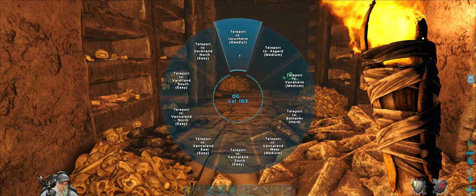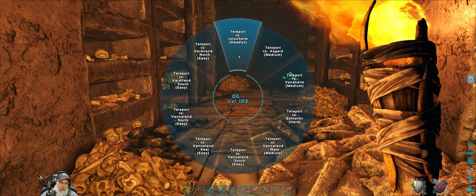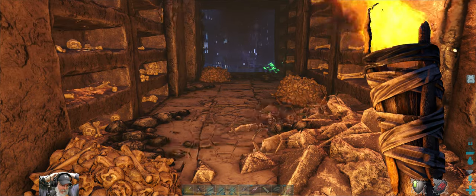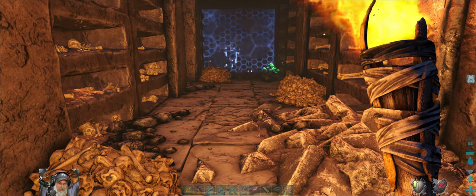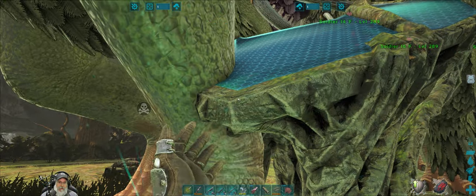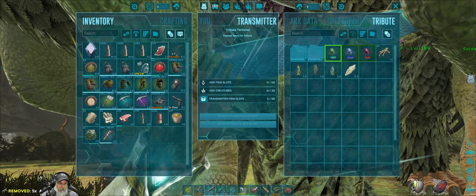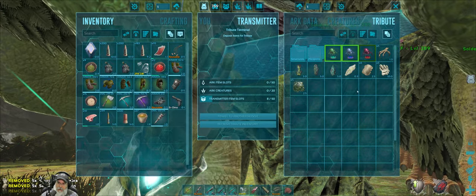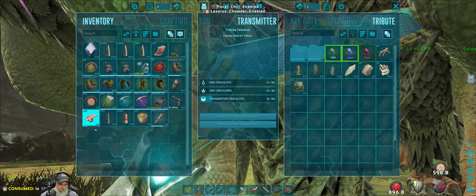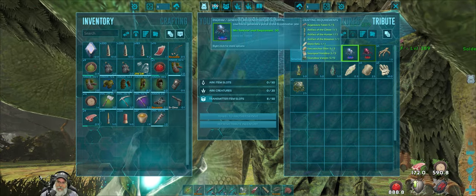Do I need to go back to the base? Yeah, I do — I didn't grab all the other stuff, because I don't want to take it in this cave and die and lose it. We've got to go home first. I do have 10 Sarco skins and all the other stuff. I'll meet you guys back at Broodmother's portal again and we'll try beta. We'll put the three artifacts in and the Abela Relic, and then we need Argy claws, snake venom, and alligator skin. This is going to be crazy!